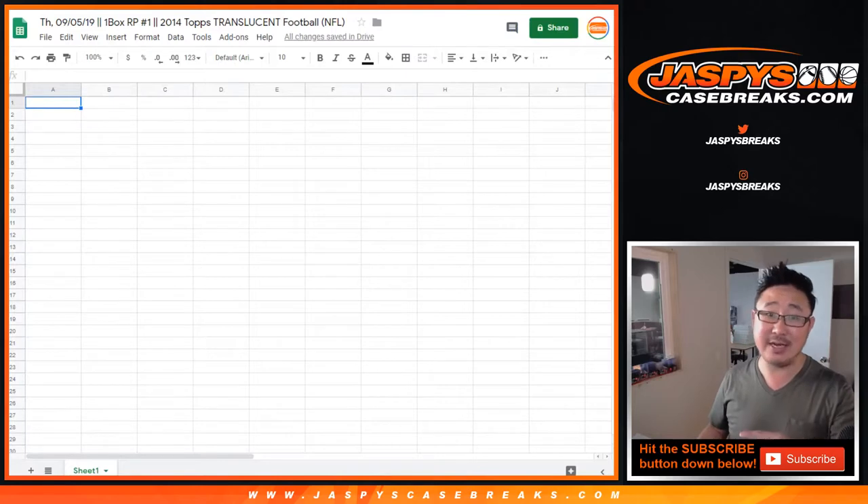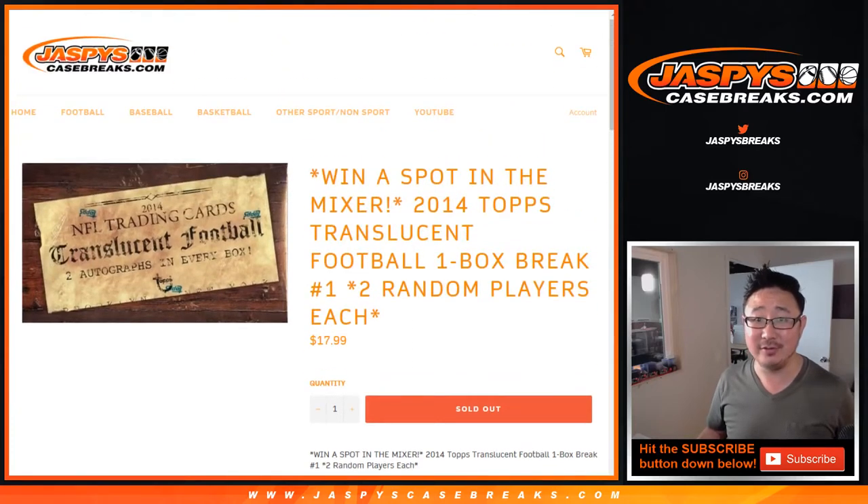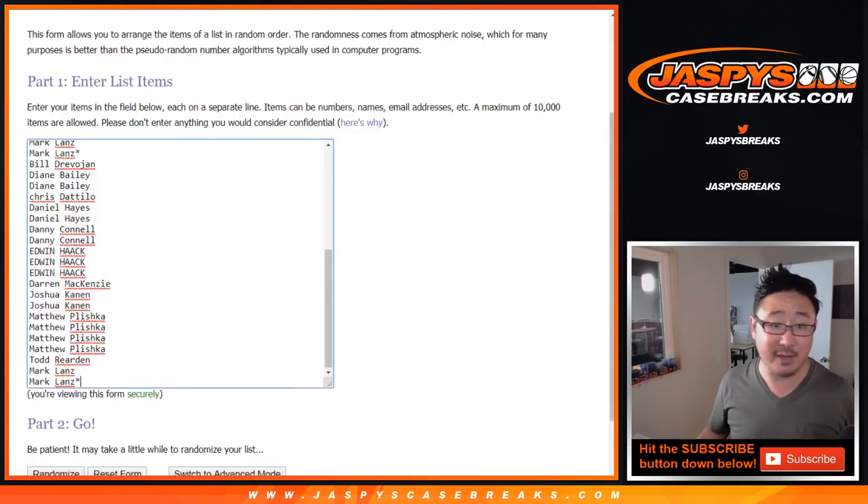Now at the end of the break, a different dice roll, someone is going to get a chance to get a free spot — well, for $18 — a spot in our 35-box football mixer, that's a $300 value, ladies and gentlemen. So good luck. There's another one of these up already with another free spot being given away.